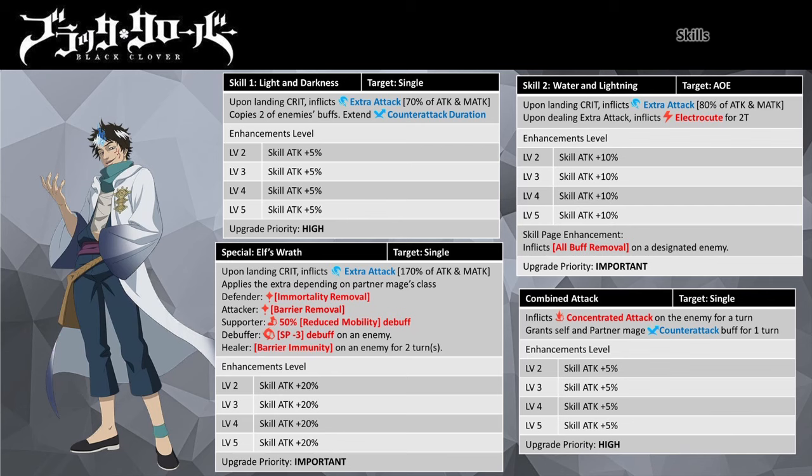His Skill 2, Water and Lightning, is an AoE attack that inflicts a stack of Electrocute continuous damage for two turns. If the attack lands a critical hit, it deals extra attack damage that scales off 80% of the total of Ria's Attack and Magic Attack stats. Enhancing the skill will boost its damage potency. If you have his skill page equipped, the ability removes all buffs on the designated target.